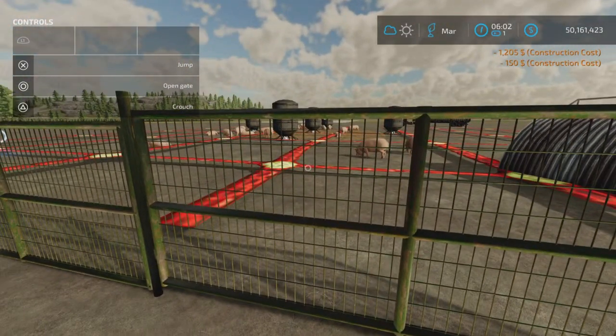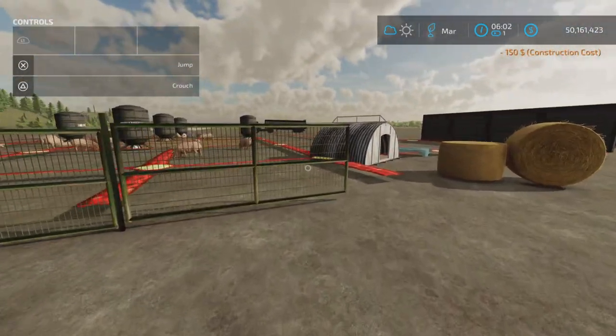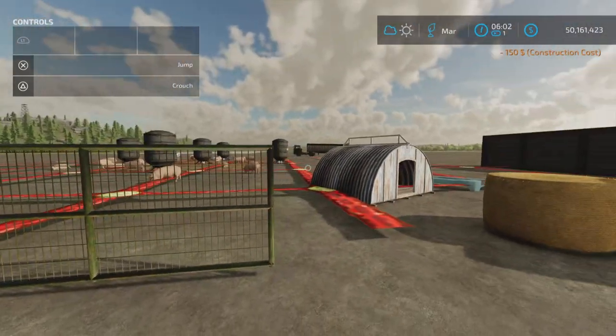And then we have a gate. Gate is over here. Opens like thus. So if you don't want it opening inside, you have to spin around and place it down the other way.